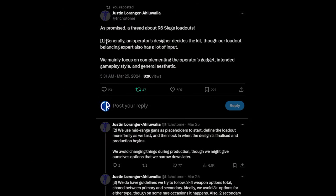Generally, an operator's designer decides the kit, but the loadout balancing expert also has a lot of input. So whoever's doing the actual design figures out what kit they're going to have, and then someone else helps with how it might balance out in the game. They mainly focus on complementing the operator's gadget, intended gameplay style, and general aesthetics.